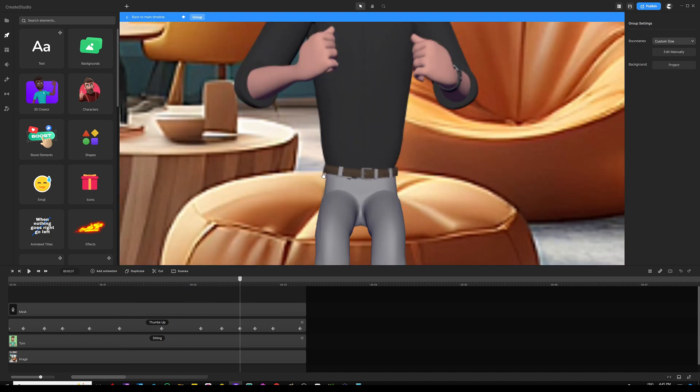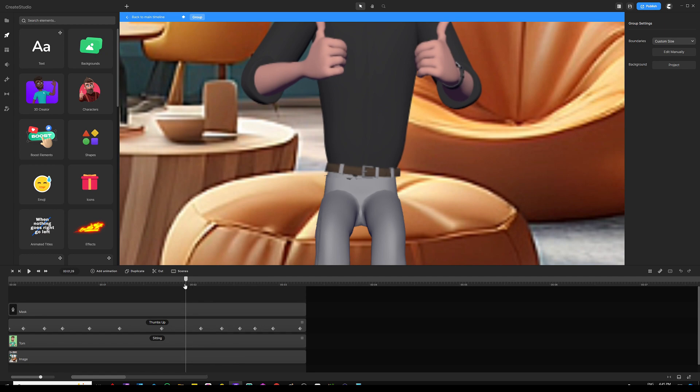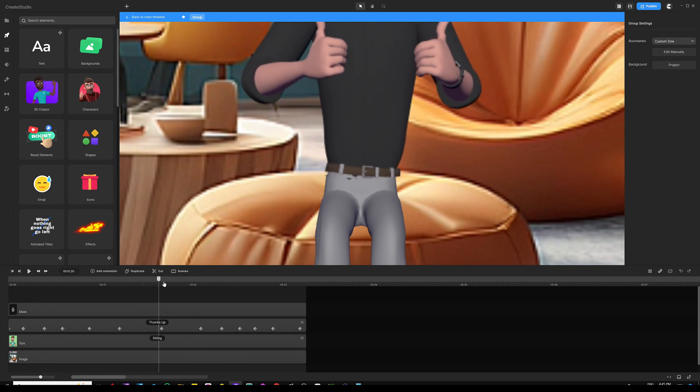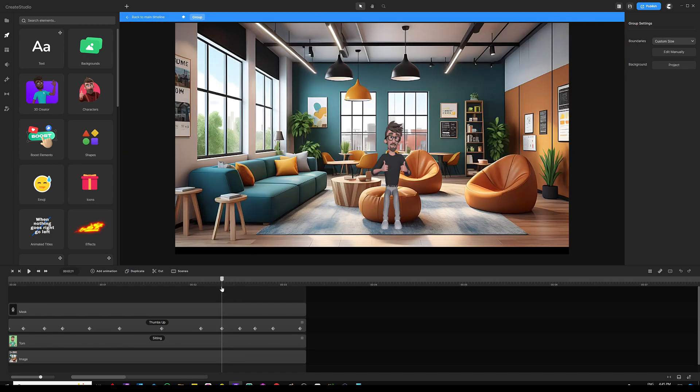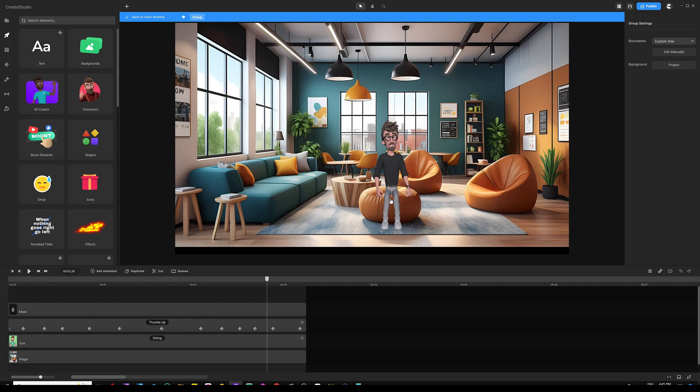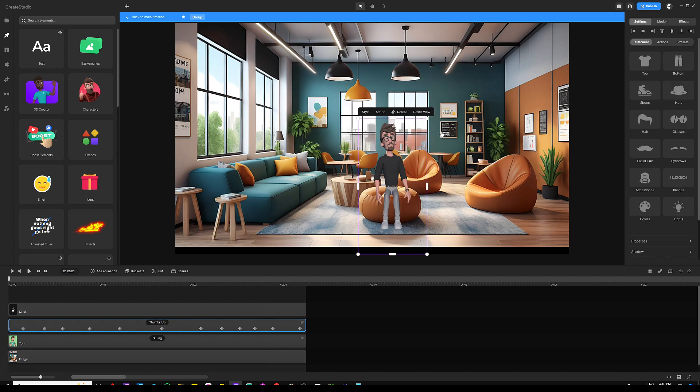If I zoom in on his waist and go back to the very beginning, you can notice the movements happening at his waist. But the good news is that from a wide angle, you cannot see all those movements. If I press play, it's barely noticeable that there's a mistake. What I did was use a track mat for the upper part to keep the keyframes available and animate all the movements.